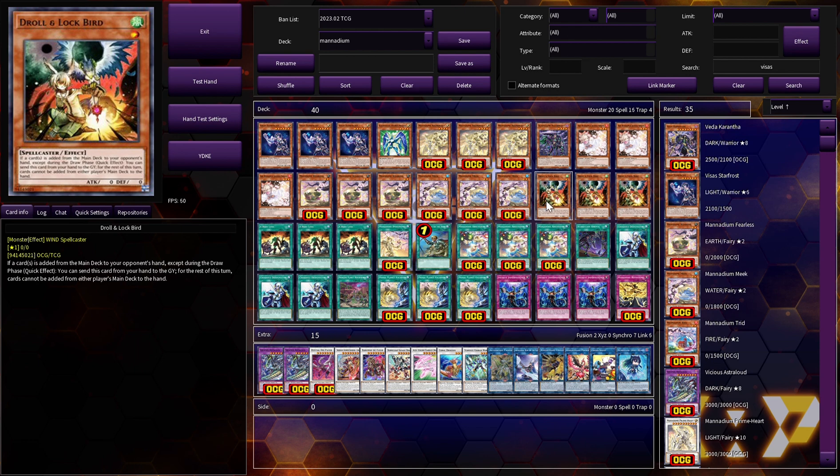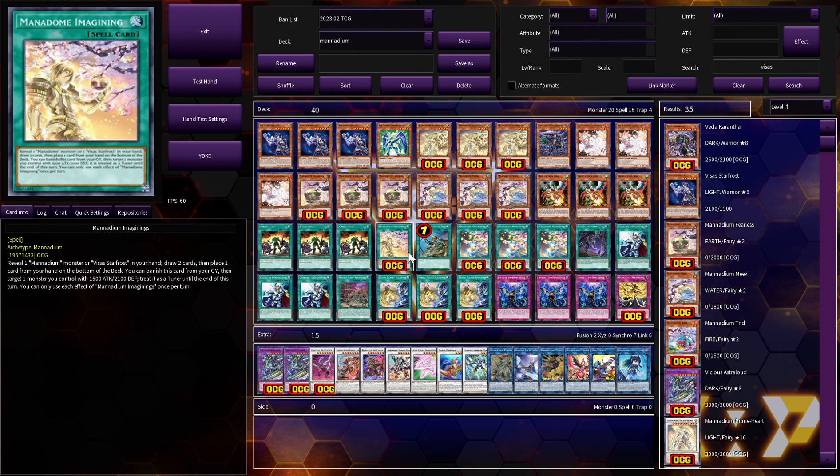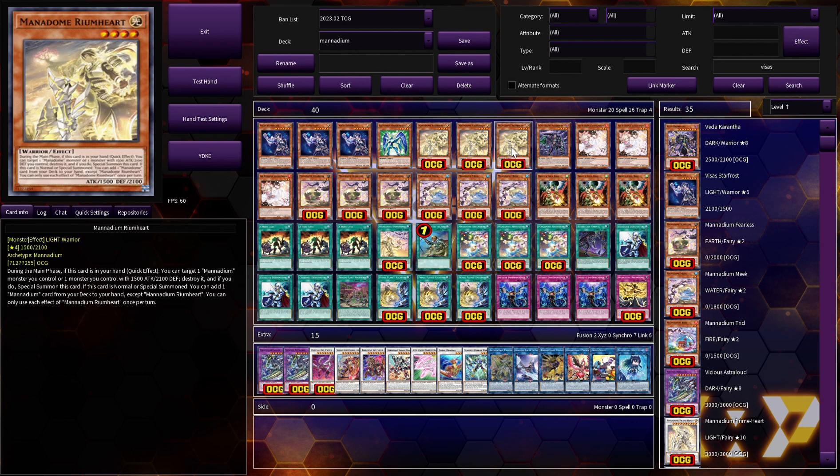We don't want to let our opponents add more than once. Three copies of A Hero Lives to get out Prisma without using our normal summon. One copy of Imaginings: you reveal a Monadium monster or Piece of Star Frost in your hand to draw two cards and place one on the bottom. Additionally, you can banish it from your graveyard to target a monster you control with 1500 attack and 2100 defense — it's treated as a tuner until end of turn. That effect does come up sometimes. One copy of ROTA since Rum Heart and Right Card are both Warriors.